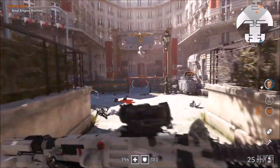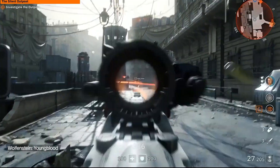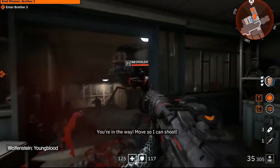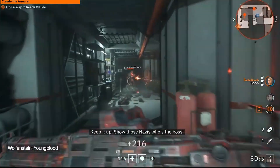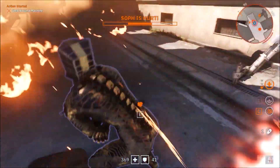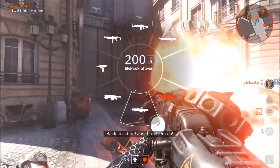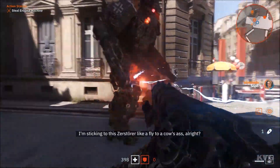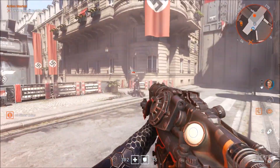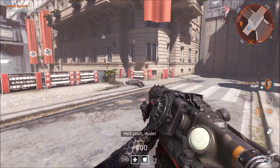But there is an interesting problem: both low-level enemies and almost invincible ones exist in the same location. A curious player exploring the territory may run into a bunch of enemies several levels above their own. In addition, opponents constantly respawned, bringing the situation to the point of absurdity. If the player fought through a crowd of high-level Nazis to the next location, the defeated enemies would be waiting for him again on the way back. Players often criticize this approach because it artificially stretches the game and forces grinding.